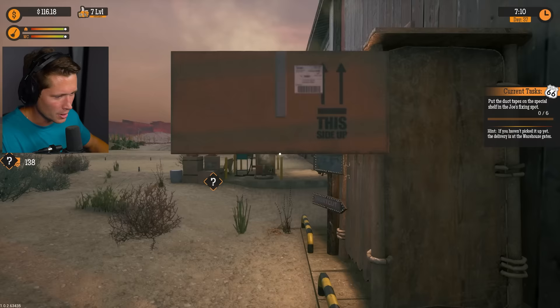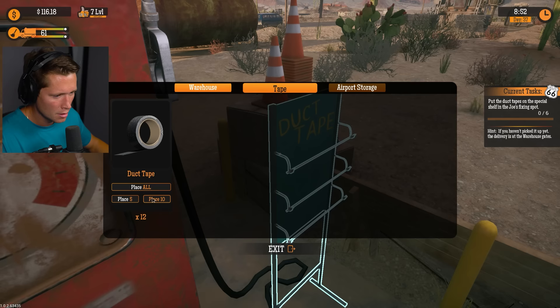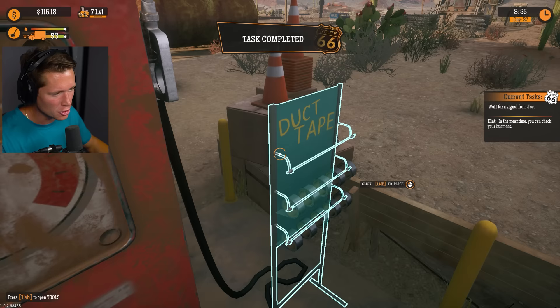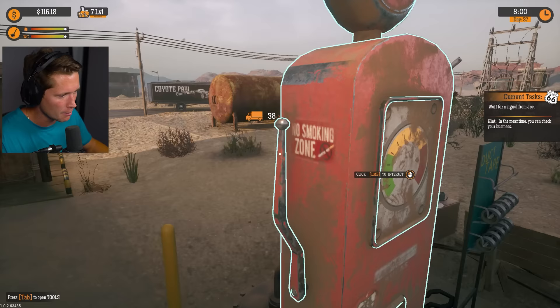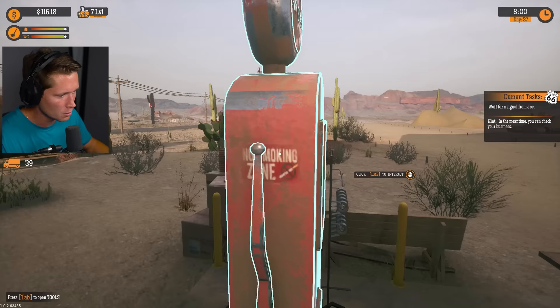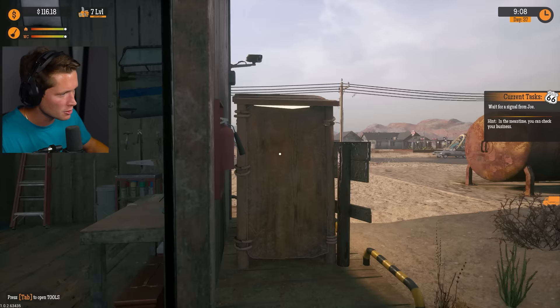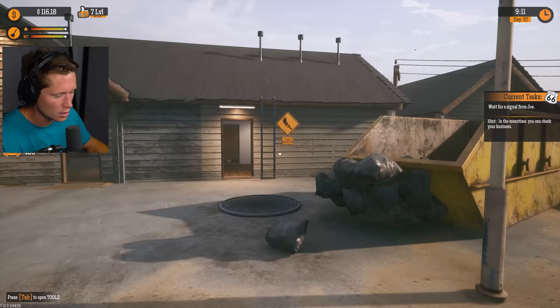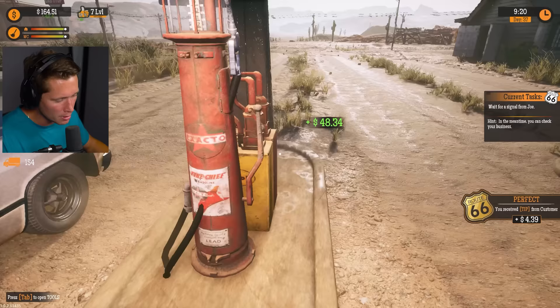I'll take these - is that everything? Now what we could do is go back to our sign over here and then we should be able to stock the shelves. We put them in our warehouse back there and then we can just put the duct tape out here. I was confused about how to do it but we're good to go. Got the delivery truck getting honked at by the cops - we've got a customer over there. In the meantime, check your business.